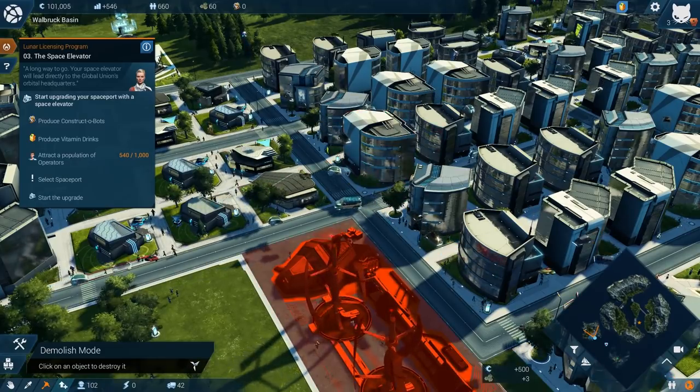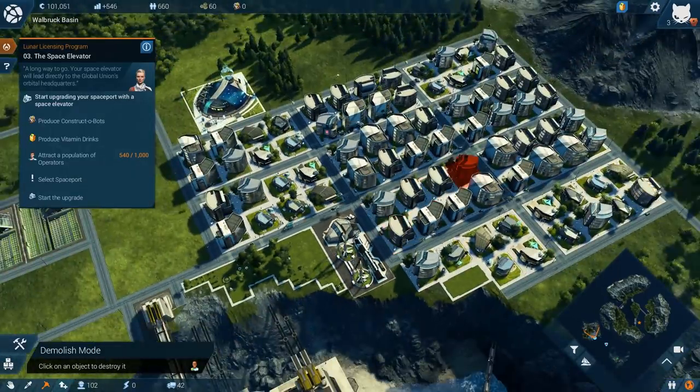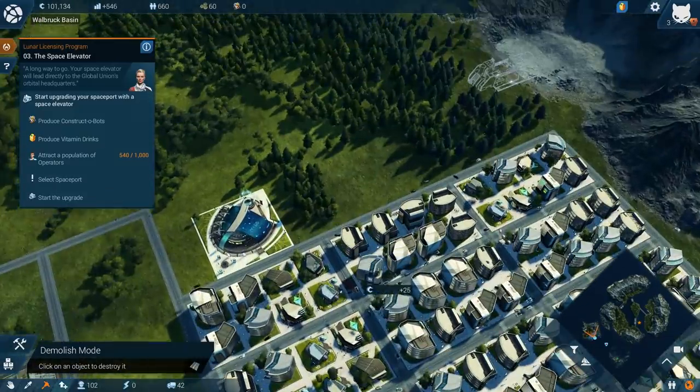Let's zoom into the residential district — you can see them all milling about looking super fancy. We've got our buildings all built up here, these are more upgraded residences. Oh my gosh, I found the jackhammer again! Anyway, we're getting this place pretty well set up.